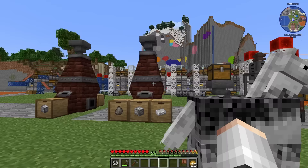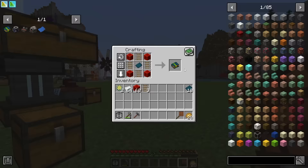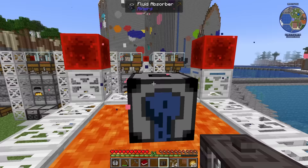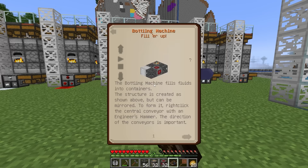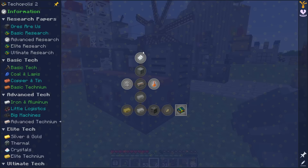I've set up an improved blast furnace — moving forward we're going to need a bunch of steel, so I throw in some iron blocks and it does the rest. I'm making the little logistics research papers not for the trains but because we need access to rapid hoppers — hoppers but fast — and more importantly the fluid hopper, which is how we'll get lava generation flowing. Yes, we're generating lava! Let's build the bottling machine — we'll use this a lot as part of our automation chain for making advanced Technium.